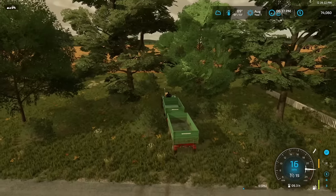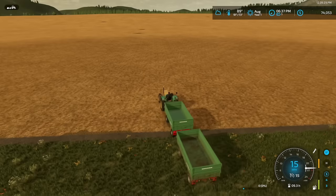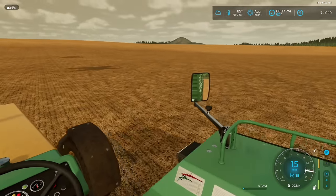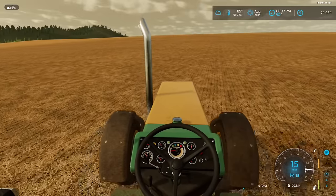And if you want to participate in this series — the full map harvest — you can find this map on console or PC. It's called Four Fields. You just search it up right there in the mod hub and you'll be able to find it. And if you want to take part in the Billionaire series as well, that's just on the regular Elm Creek map.